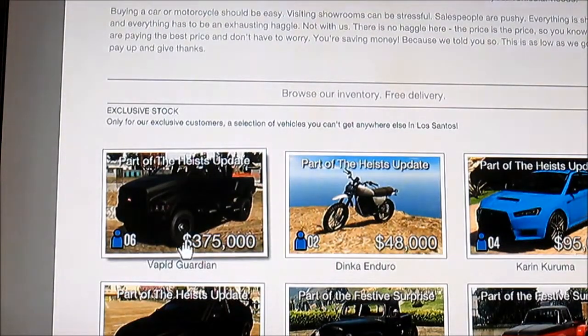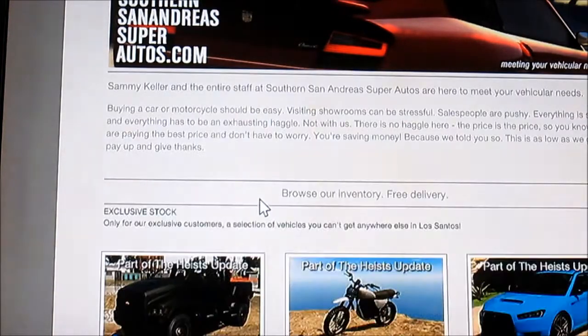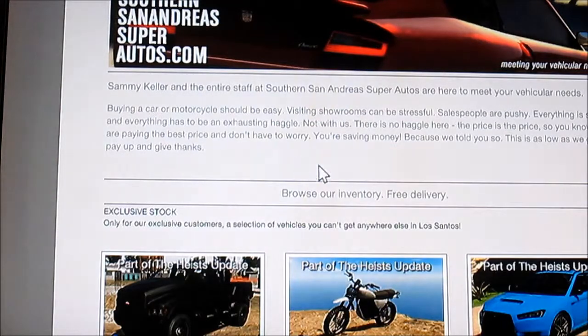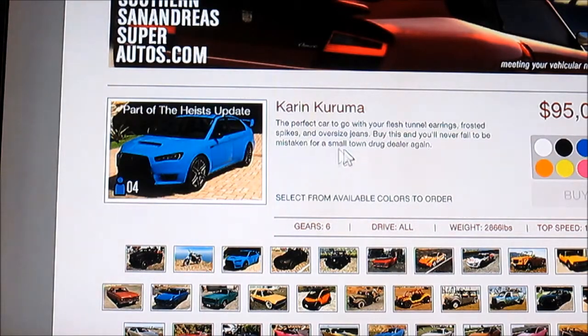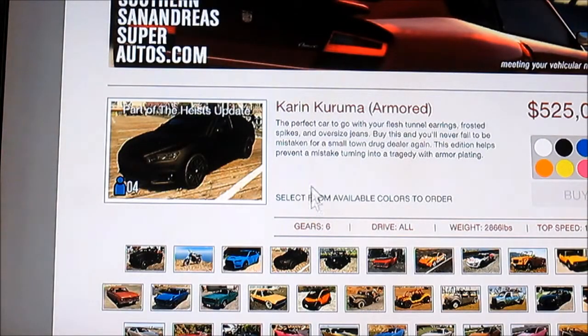Here's one of the new vehicles, the Rapid GT Guardian. Looks pretty cool, it's $375,000. The Dinka Enduro, $48,000 — it's a new motorcycle. The Kuruma, pretty cool, I actually like this car, $95,000. And there's an armored version too, which is $525,000. Pretty cool.